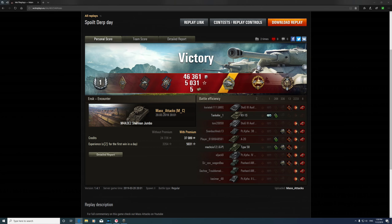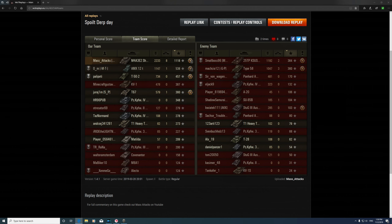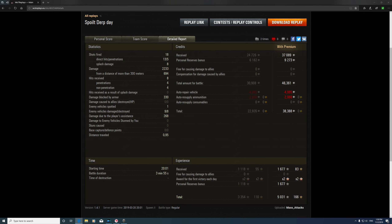Let's have a quick look at the stats. It was a Class 1 badge. We got the Radley Walters medal — this is the first time I've been disappointed only getting a Radley Walters. We got that for our 8 kills. We got the High Calibre for our 2,233 damage with 268 assist, and the Top Gun. Top of the tree for XP with a base XP of 1,118, and top for damage. We made 38,000 credits — that's due to a personal reserve bonus — plus 5,031 XP, also due to a personal reserve bonus, plus an award for the first victory which was an x2.